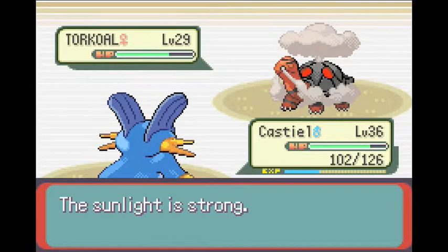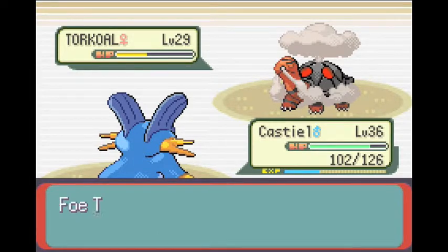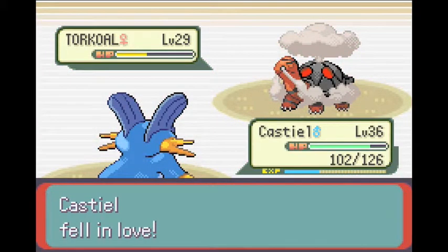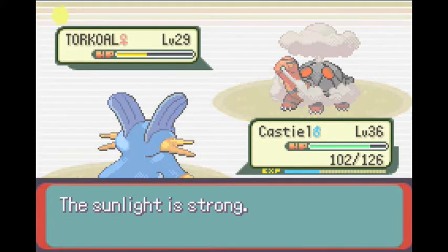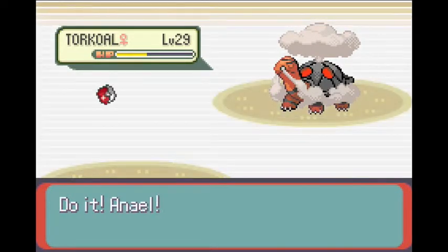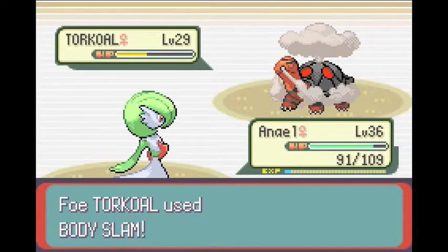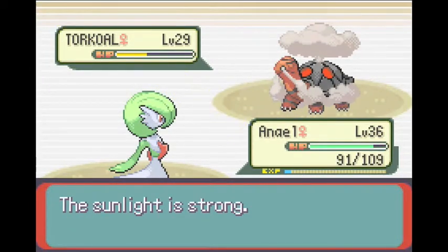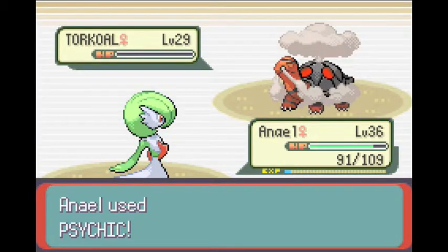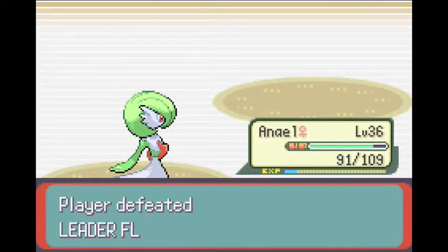And Attract — that is something I did not want to happen. Basically Attract means our Pokemon has a crush on Torkoal right now, so sometimes it'll attack and sometimes it won't. But a quick switch of the Pokemon will be able to cure that. We are going to go to Animal — she is female, so Torkoal's Attract will not do anything. Hopefully this Body Slam doesn't paralyze us, and thankfully it isn't. The Sunlight is getting annoying. Let's use Psychic — and yes, foe's Torkoal fainted! Everyone gained 333 points — Castiel got 333 and D-Win got 333.